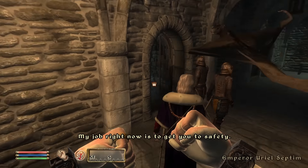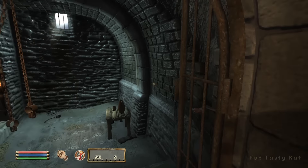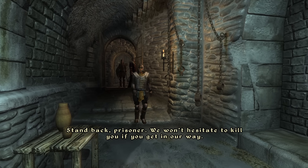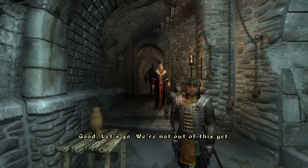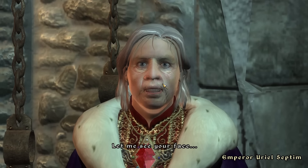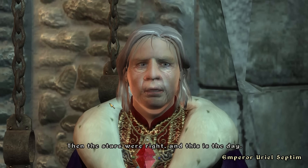What's this prisoner doing here? This cell is supposed to be off limits. Sorry, usual mix up with the watch. Get that gate open. Stand back prisoner — we won't hesitate to kill you if you get in our way. Stay put prisoner. Let's go, we're not out of this yet. I've seen you. What the hell — was that the rat? Let me see your face. You are the one from my dreams.